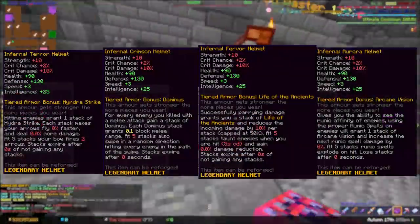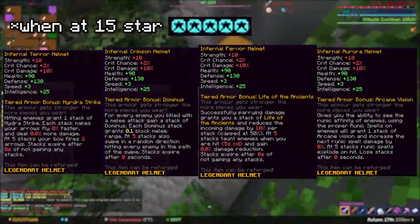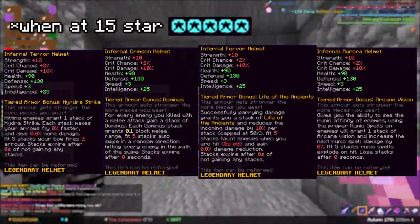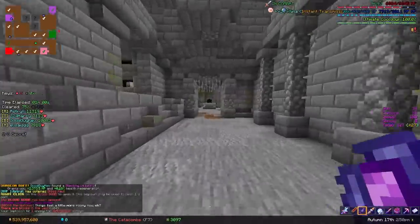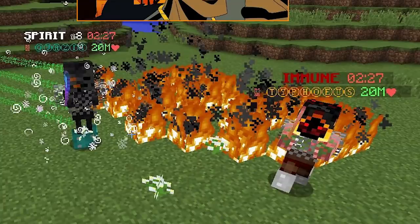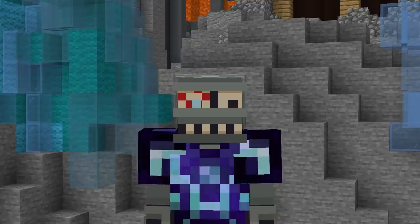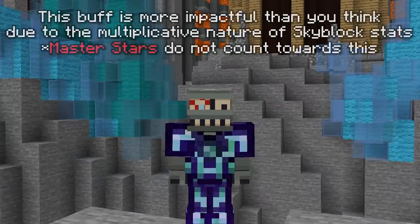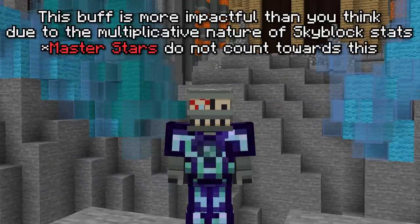Essentially, this means that these maxed armor sets will also have a 30% stat boost, in addition to probably already having very good stats, which sounds completely OP, but also gives you an idea of just how powerful some of the mobs in this update will be. These star changes also apply to already existing gear, so we're all becoming a decent bit stronger and tankier.